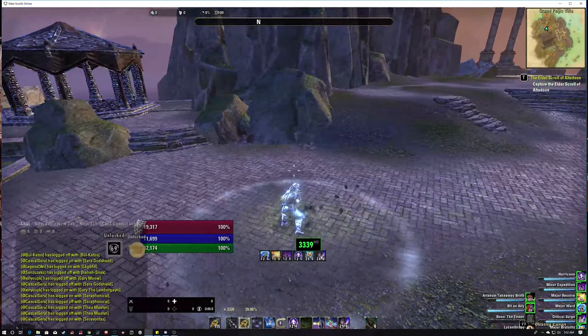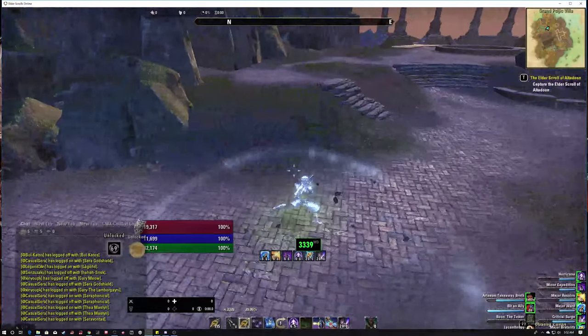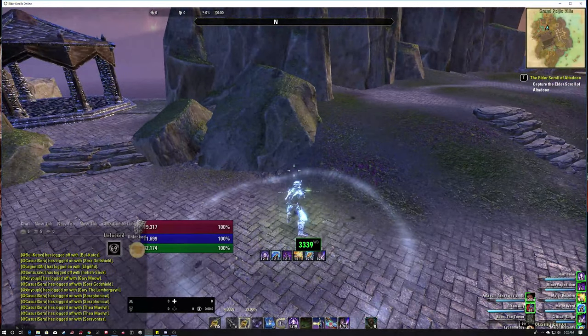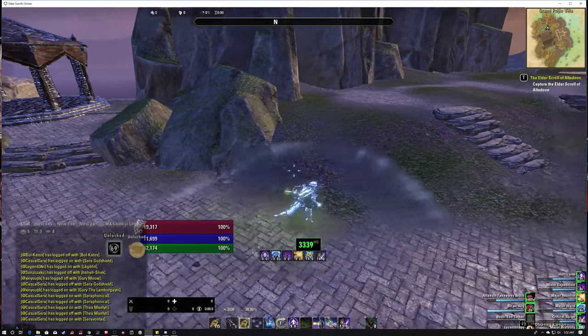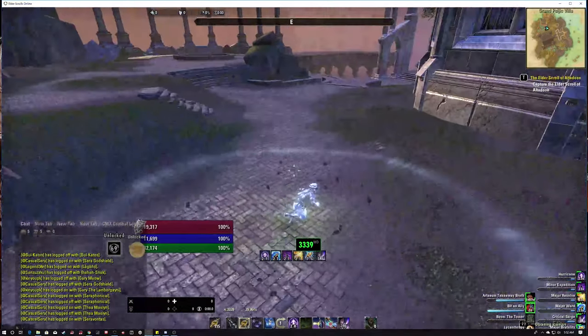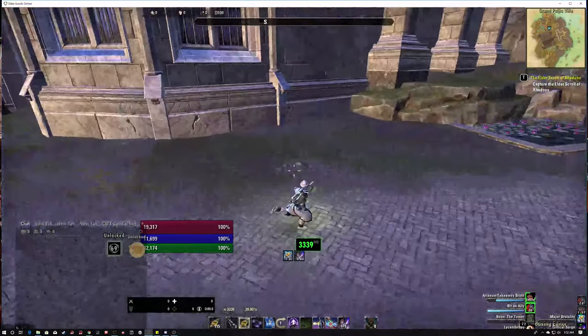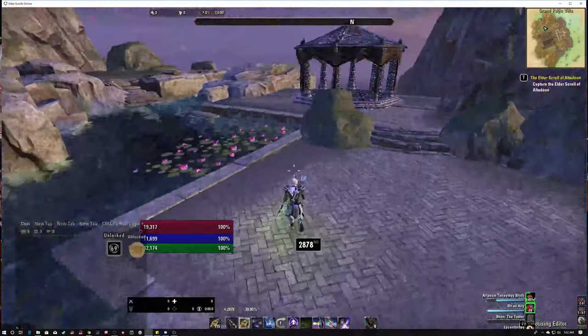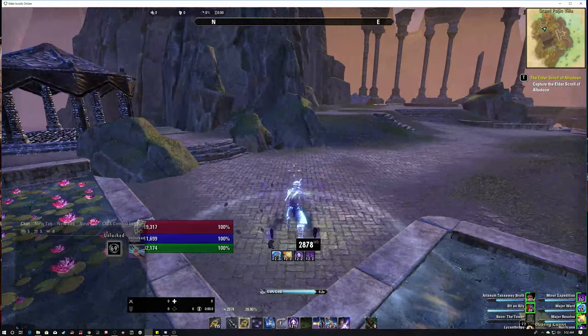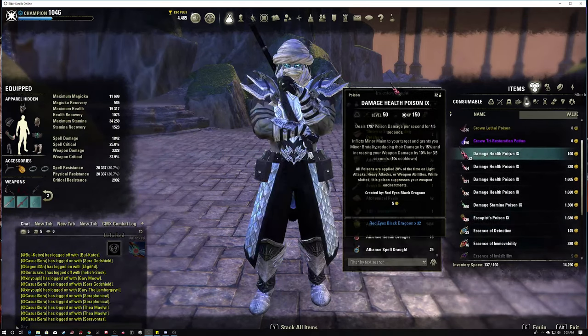I'm not using any Defile on this build, so an enemy's healing is very detrimental to closing the kill. The Hurricane dot ticks hard when you have the master bow proc, so you want to keep Hurricane up as you're trying to close the kill. It also works well for nightblades trying to get away. That tip of aiming the reticle over your character's head and aiming at their feet will get your D-Swing to land more consistently. As far as poisons, we're using the enchants - I don't really use poisons anymore on this build.